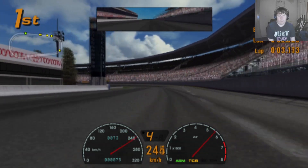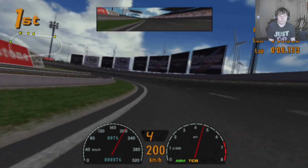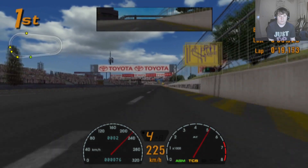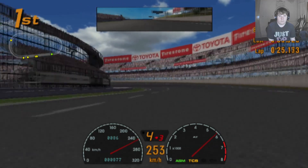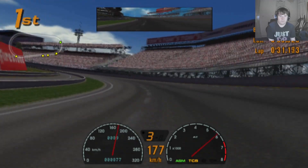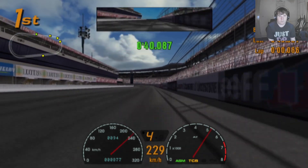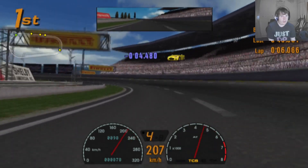Right, that was the fastest lap — 1:39.9. 4.2 ahead, 4.2 ahead. There's one car way behind everyone else, don't know what that's all about. Alright, we're starting lap 5 of 6. Are you guys feeling dizzy yet? Because I am.